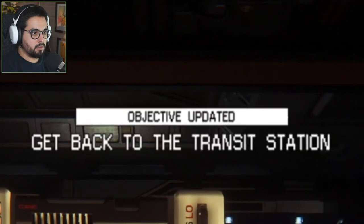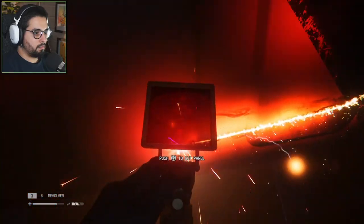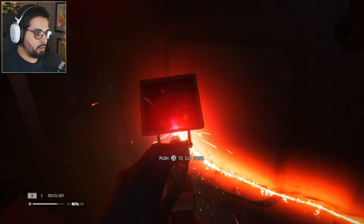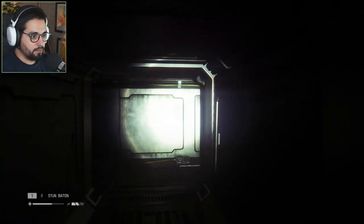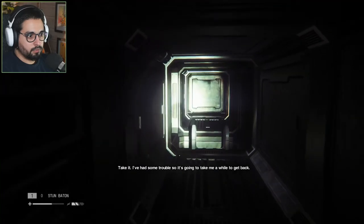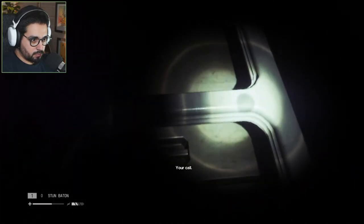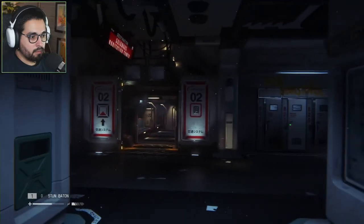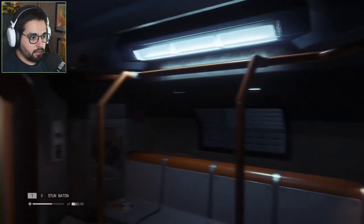Go back to transit section. This is going to take a long time. This kid looks pretty strong, come on. Ripley, this is Waits — the transit's here and we're waiting on you. Take it. I had some trouble, so it's going to take me a while to get back. — We can wait. — Taylor can't. I can catch the next car. — Your call. — Yeah, it is. We're out of here, baby.